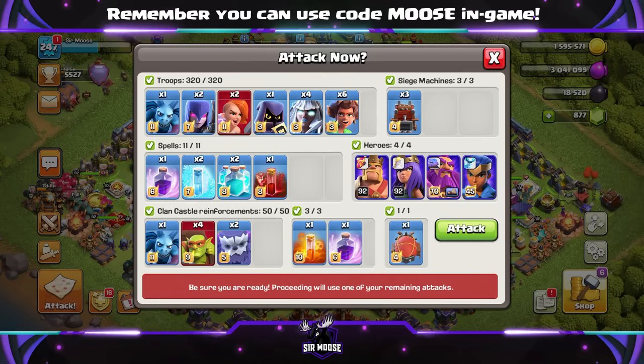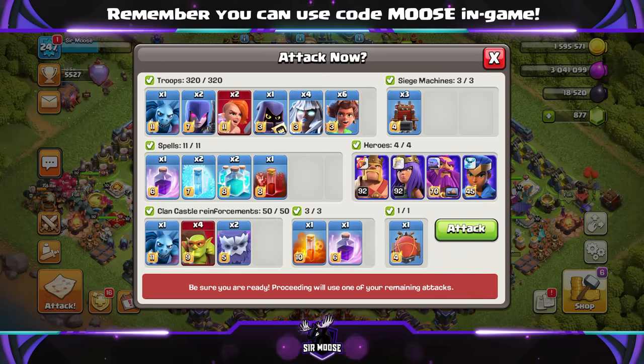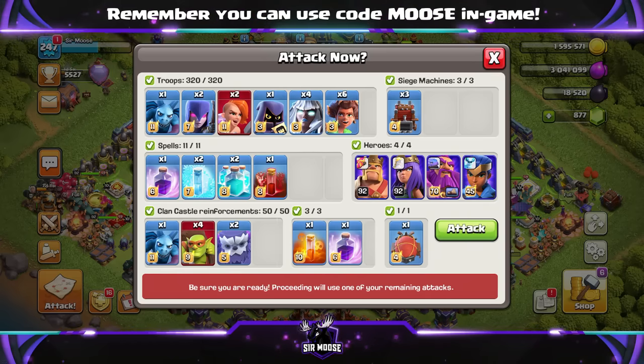Spells: 2 rage, 2 freeze, 2 clone, and a skeleton spell to sprinkle on top, and a poison spell of course as well. Clan castle troops: 2 yetis and whatever else you want in there. We just need those yetis to take out the town hall.